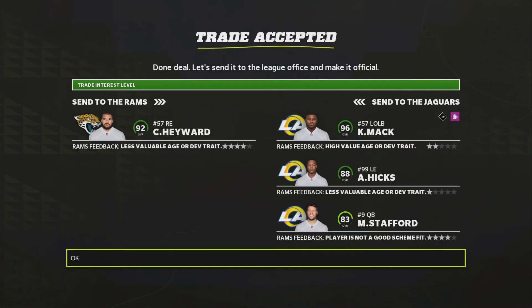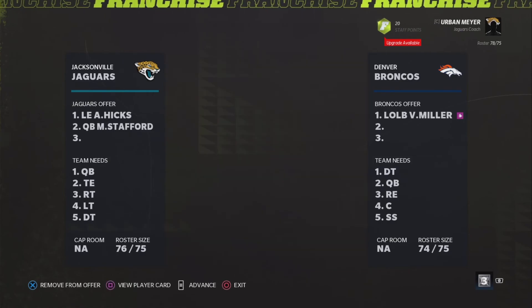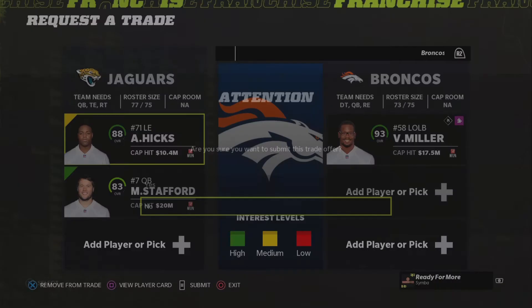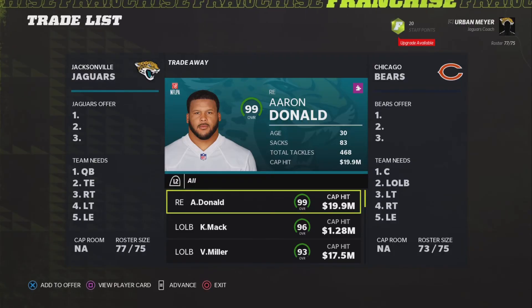You're going to flip Cameron Hayward back to the Rams for Khalil Mack and Akeem Hicks — you get him back. And then also you get Matthew Stafford, a quarterback. Quarterbacks have so much trade value. So now you're going to keep Khalil Mack and then take Akeem Hicks and Matthew Stafford for Von Miller. And bang — we just traded Colin Kaepernick up to three of the best pass rushers in the game: Aaron Donald, Khalil Mack, and Von Miller.